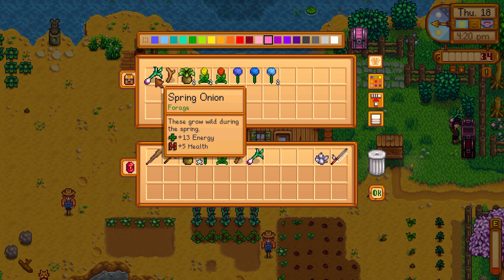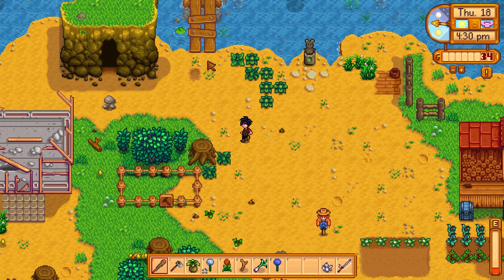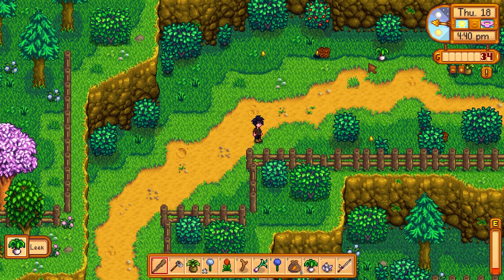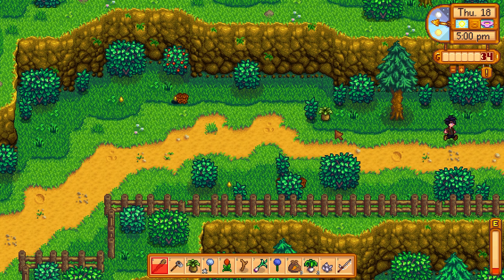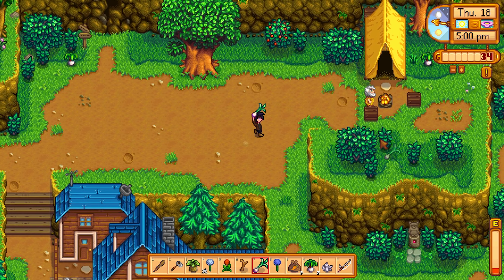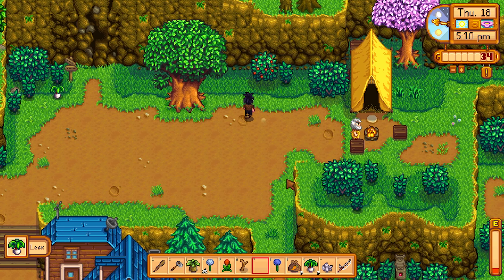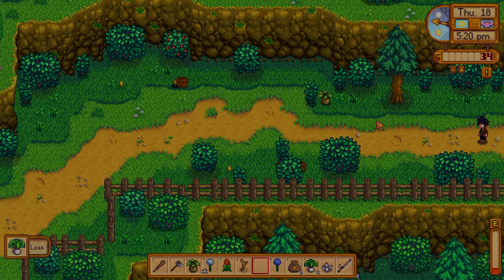I think Leah likes the driftwood, and someone else will probably like the spring onion. We can do a quick run up around the top because I remember there being a ton of forageables. The saloon should start to open up around 4:30. This one's a normal quality — nice. You might like the spring onion — yeah, he says he's always happy eating wild food. We have three leeks and George is going to be a happy camper when he gets all of these from us!